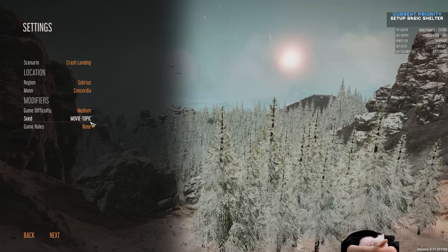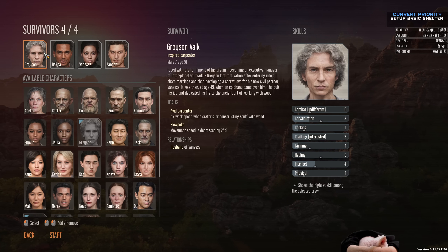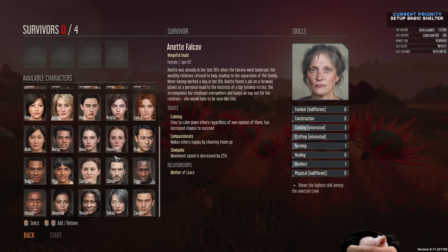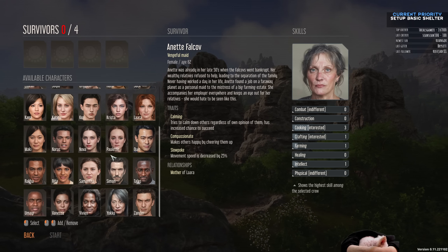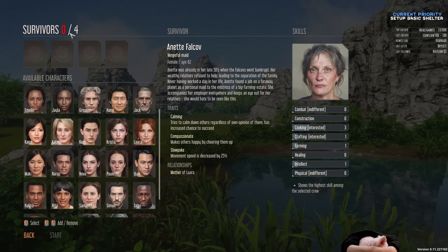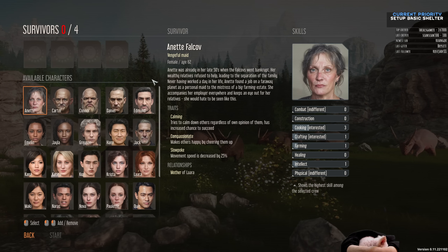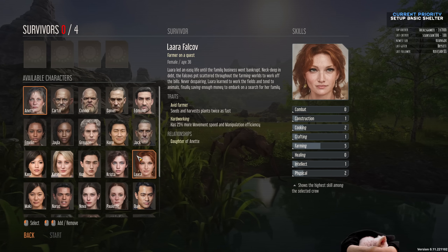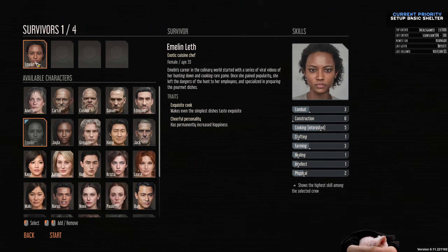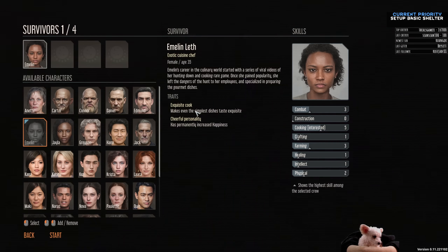As far as seeds go, this seed here — Movie Topic — is completely random; I've never seen it before. In this game, instead of random characters, there are pre-generated characters, each with their own traits, relationships, and passions. You can pick up to four. I'll be playing with four, and you should think about team composition when doing this.